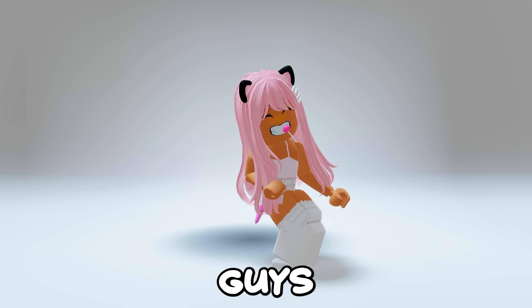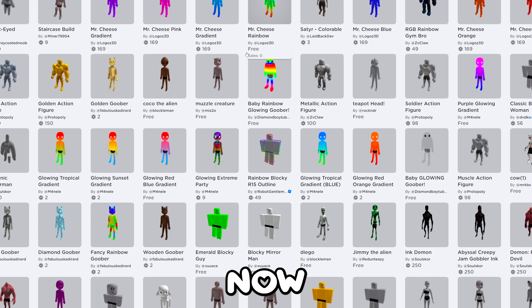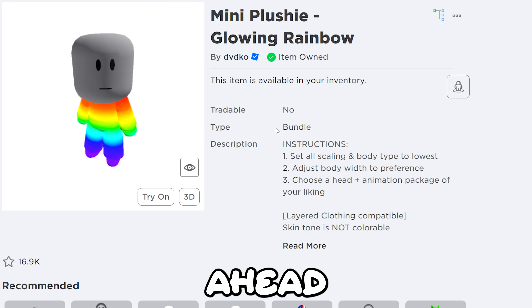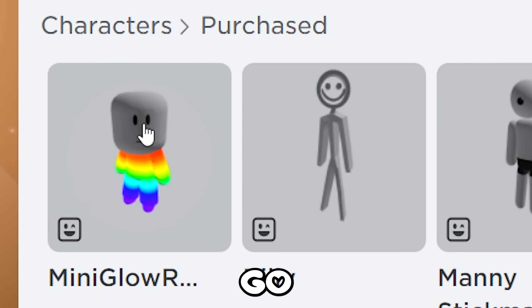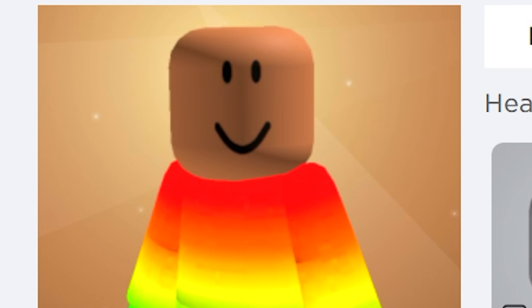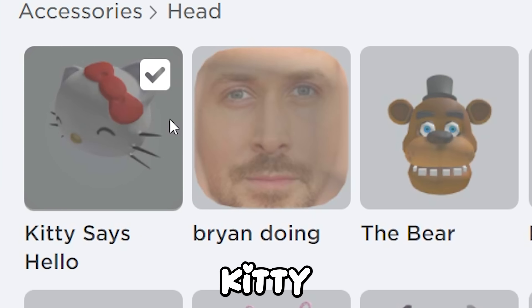I'm going to show you guys how to get them. Go to characters, then recently created. Now scroll down until you see this guy. Go ahead and get him — I already got him. Go put him on. You need to use the default head though. You need this white plushie body.